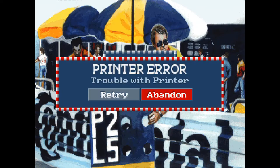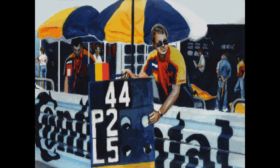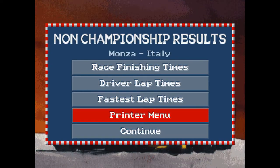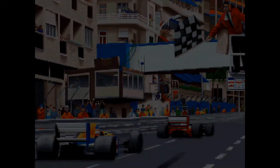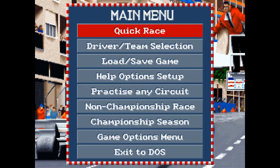There's a print results option — if you want to be really nerdy and print out what's happened and have a little binder of all your results to share with your friends, you can. So we'll continue. Instead of a quick race, we'll go to the main menu and have a quick look at all the things you can do. Quick Race — you know what that is already, we've demonstrated it.